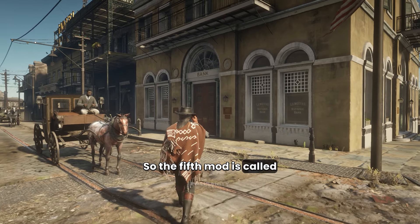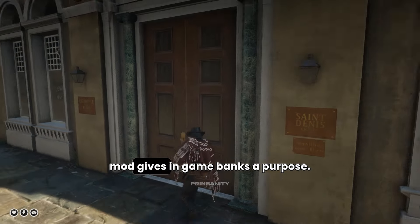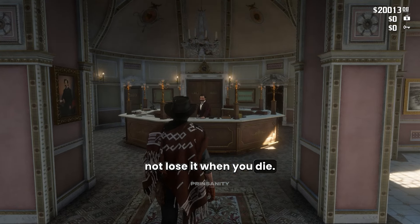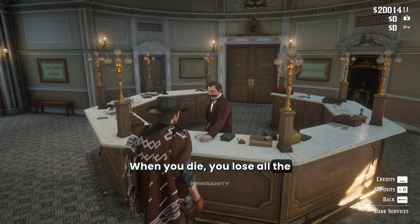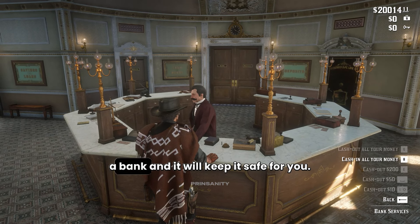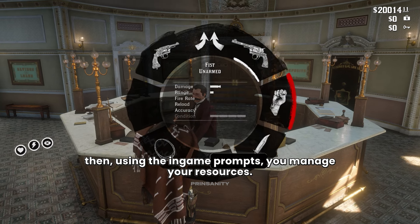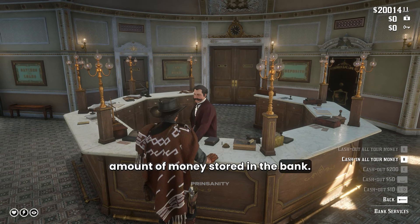So the fifth mod is called Banking the Old American Art. This banking mod gives in-game banks a purpose. Now you can deposit your money to avoid losing it when you die. When you die you lose all the money you had in your pockets, but by depositing it to a bank it will keep it safe for you. You simply enter one of the supported banks and then using the in-game prompts you manage your resources. At the bottom you can see the amount of money stored in the bank.